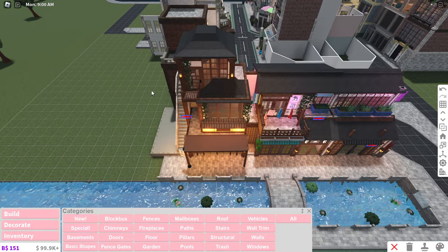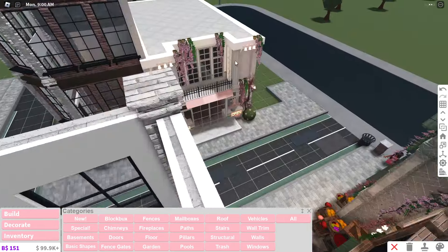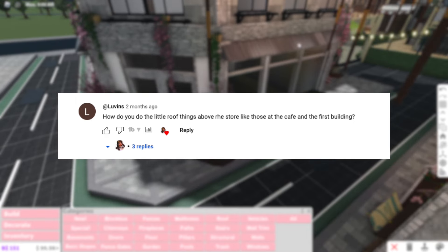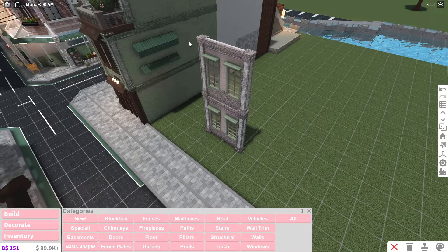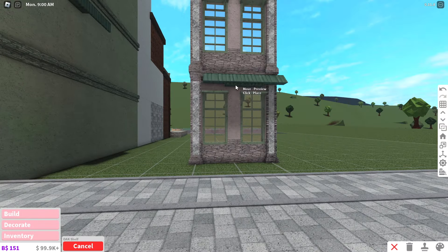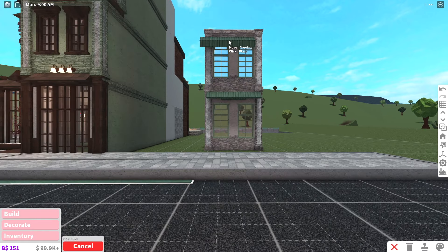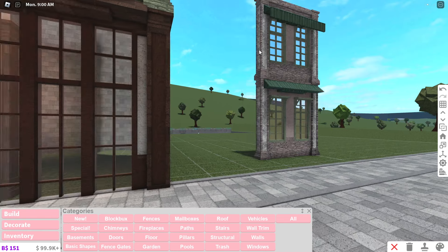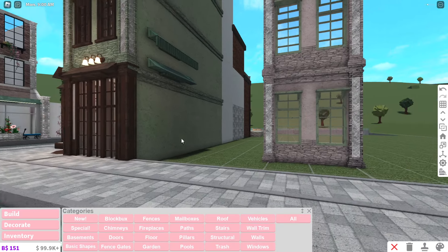Next I'm going to show you how I built these overhang cafe things that a lot of people have been asking about. It's actually pretty simple once you know what you're doing. There are two different types you can build: the basic default one which is just a simple single overhang, and the cafe one that actually has the overhanging part. I'll teach you how to do both — they look complicated but really aren't.